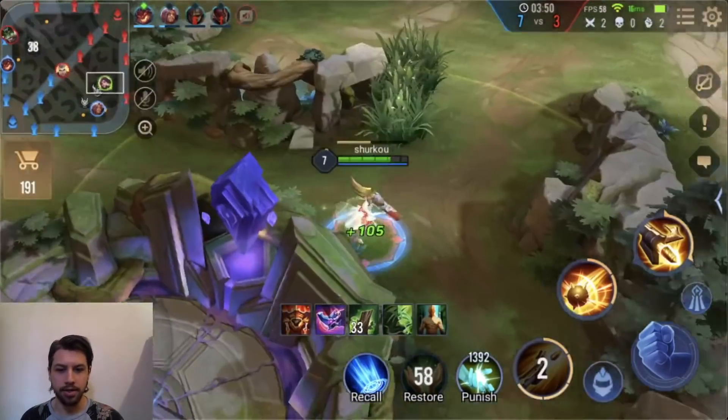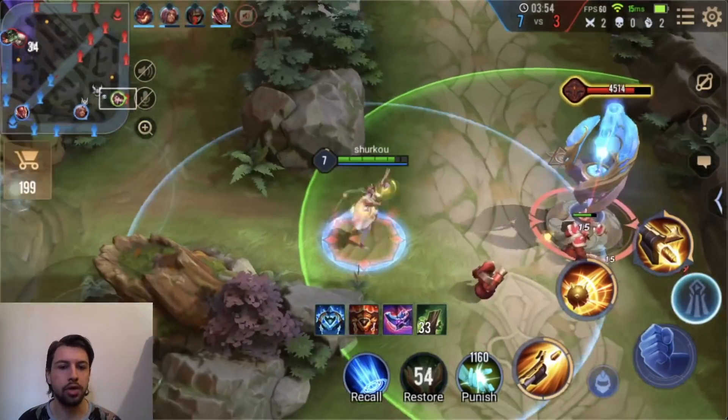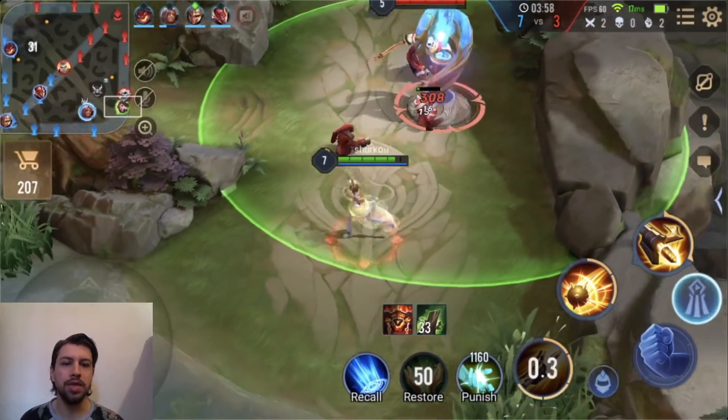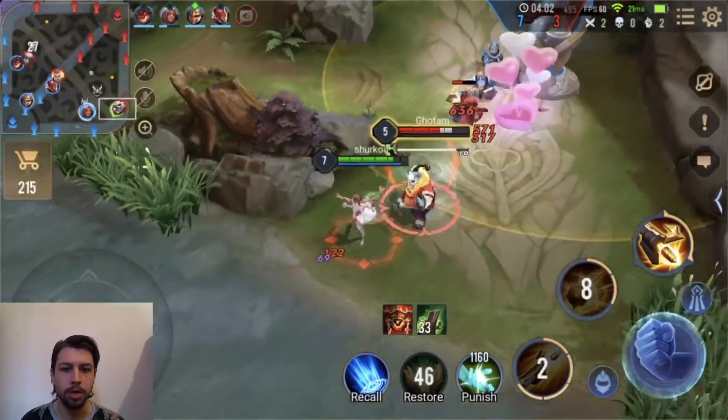There it is — and you see it running out. It deals true damage on your next auto attack, specifically true damage based on the enemy's current health. So if they're at full HP, your poke just becomes much stronger.